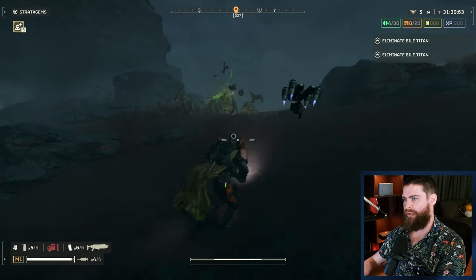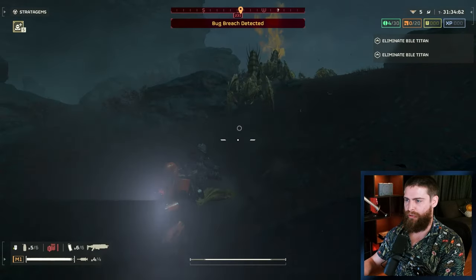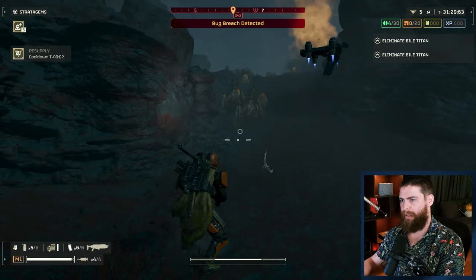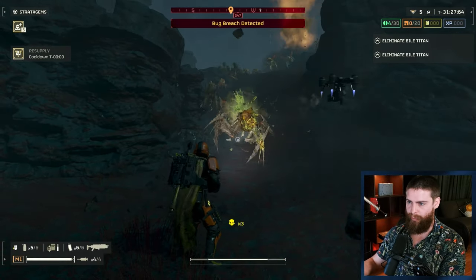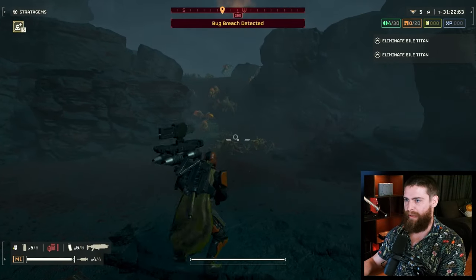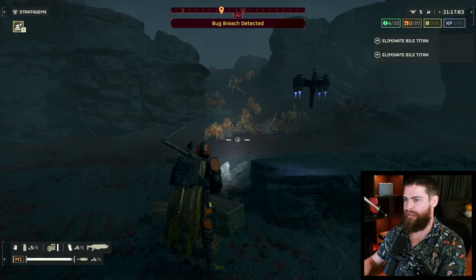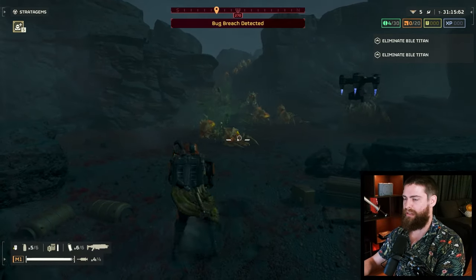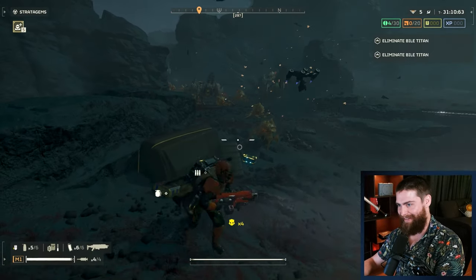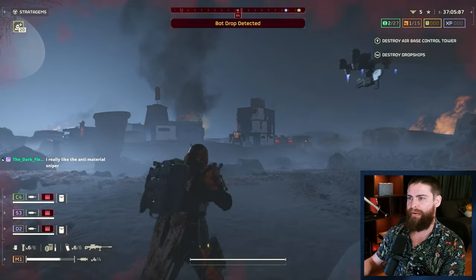The guard dog now restores full ammo from supply boxes - just to clarify, this is supplies that you call in from a stratagem, not the ammo boxes on the ground. The guard dog is still in my opinion complete and utter trash. It needs to reload so often compared to the guard dog rover, which is like the laser beam version, and it's just not worth a backpack slot. It needs to have a good hard think about itself and what role it suits in this game.